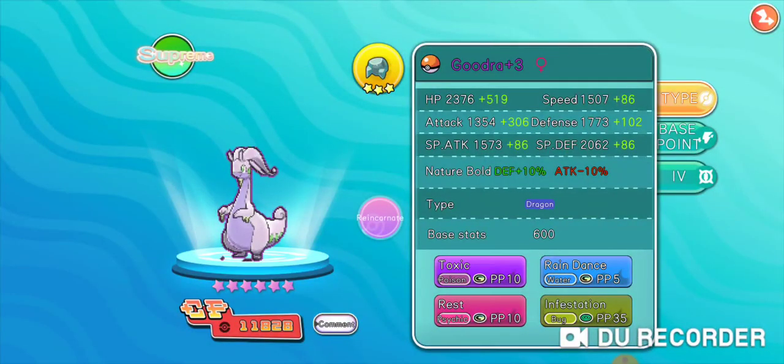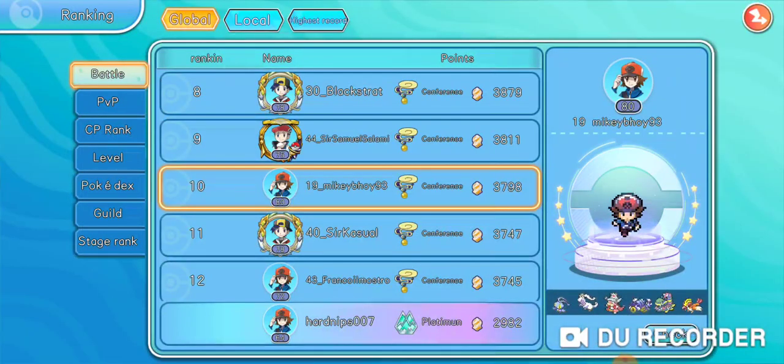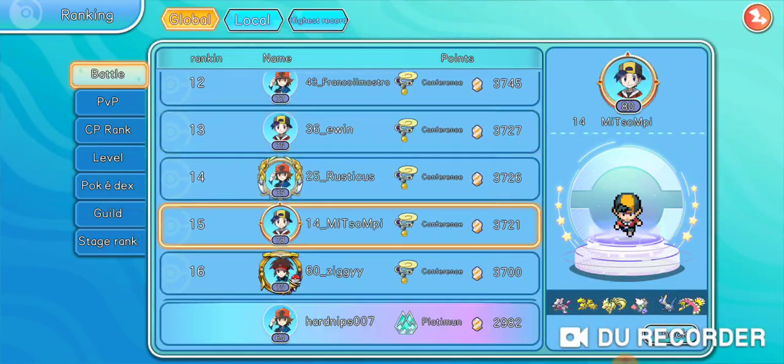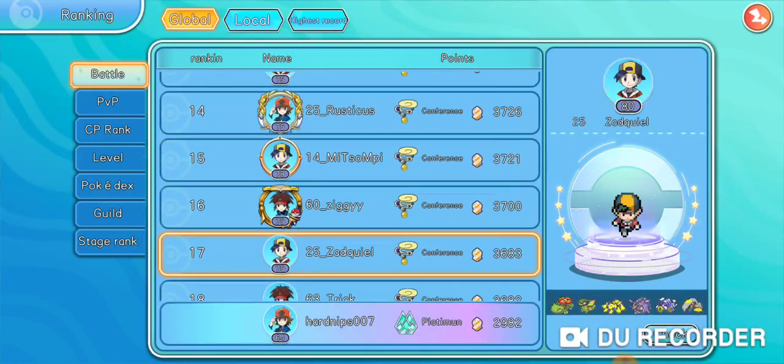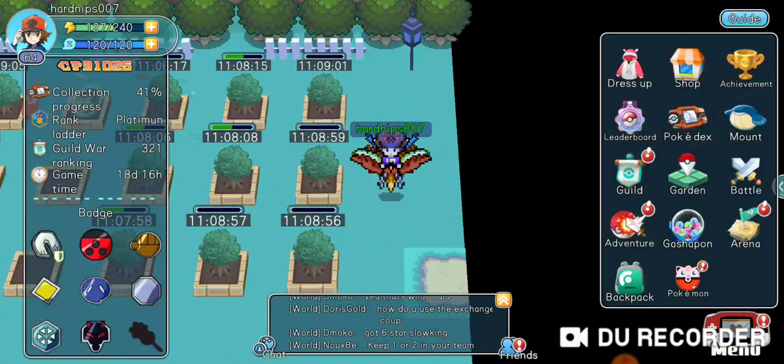As you can see this person's using it too, so a lot of people are doing that strategy with Goodra. It is on the leaderboards for a lot of different people because it's a pretty good stall Pokémon. If you're looking to have a stall Pokémon on your team, you might do it that way.